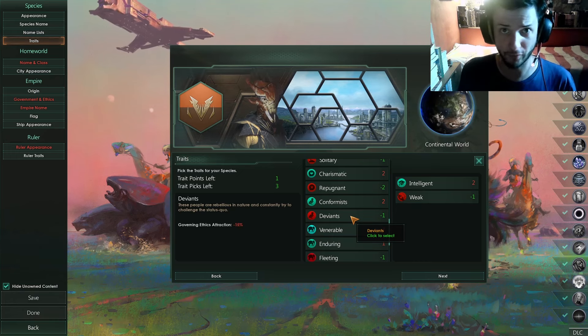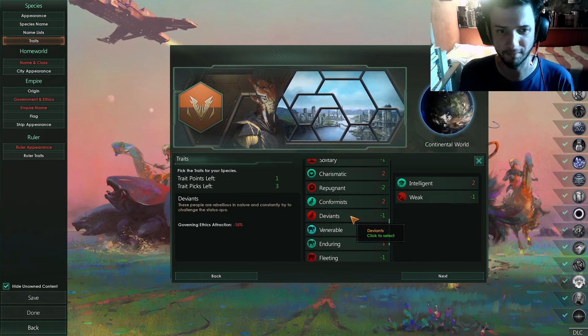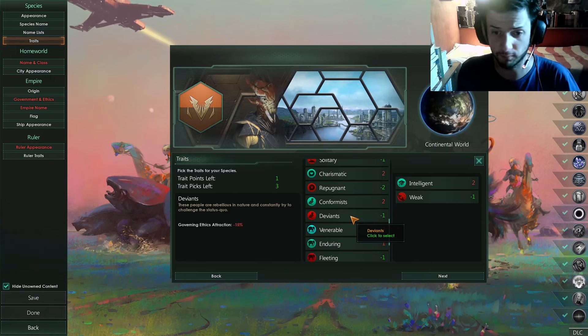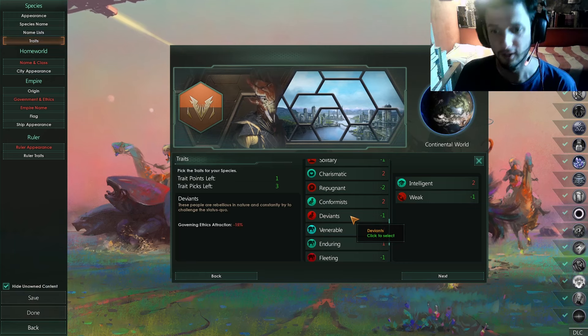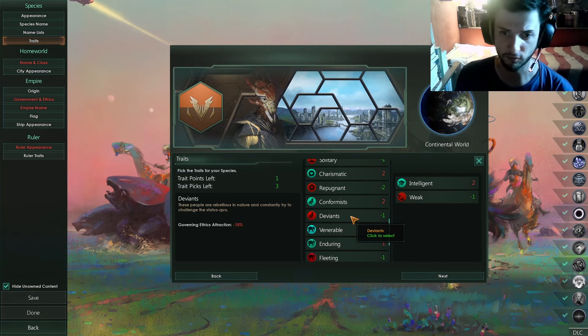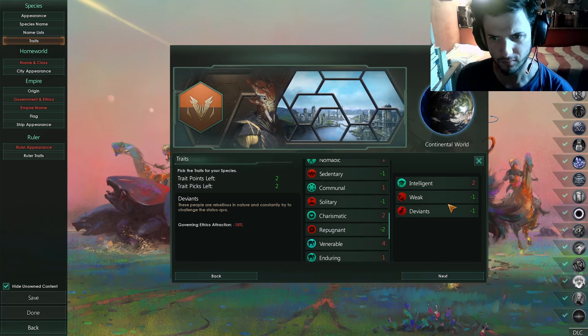Deviants is the best — it's essentially free. The game doesn't currently have really important mechanics tied to government ethics, so it's a no-brainer. Maybe the next DLC update will change that — I believe it's going to involve internal politics — but for now Deviants is a no-brainer. Solitary is also worth considering as a swap for Weak, since housing is rarely a problem when you start.